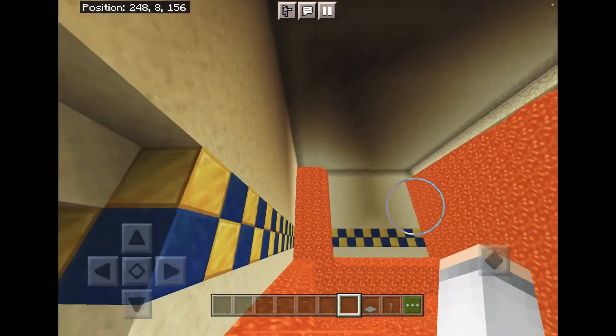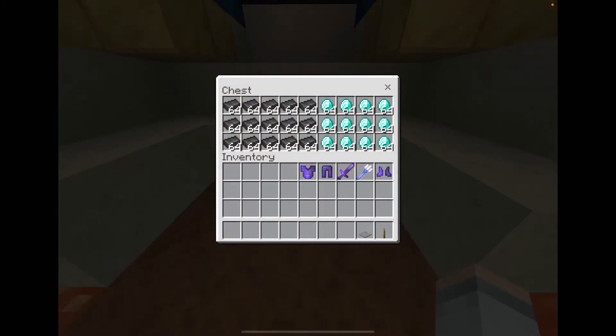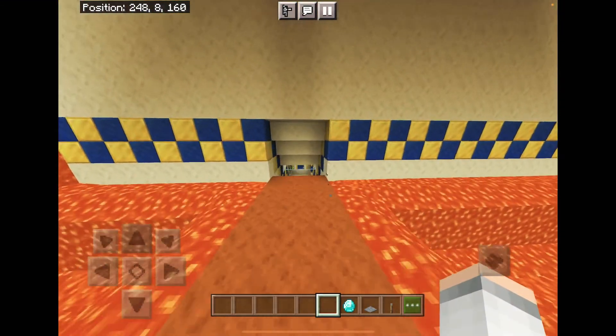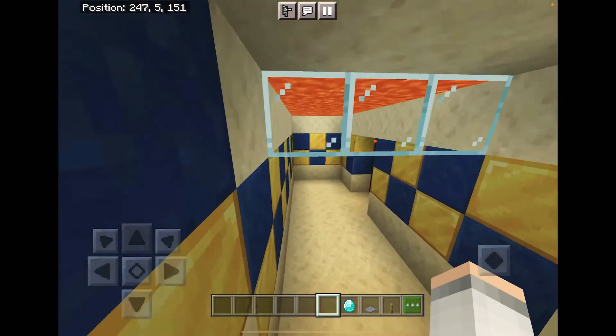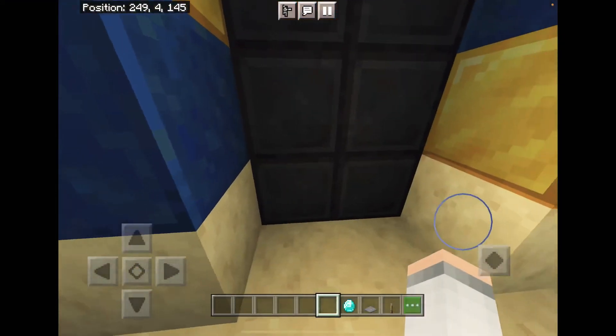This is a nice bank. I just need one diamond, I don't even need 16. There we go. Yeah, this is a very nice bank — I've invested well. The only problem: am I gonna get out?